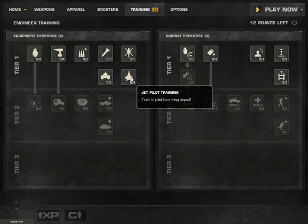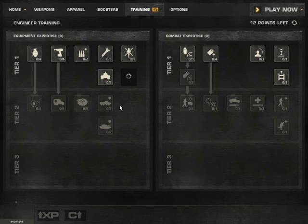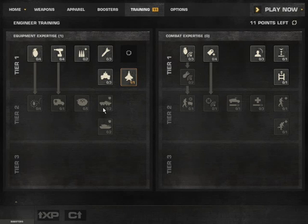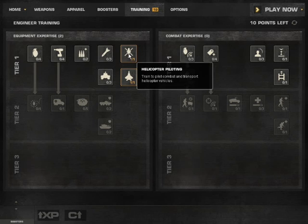So now let me assign the skills. You just need to click on a skill. If you hold your mouse over the skill you can see what it is. For example: helicopter training, helicopter piloting — trained to pilot combat and transport helicopter vehicles. You need this to pilot a vehicle at all. Not for ground vehicles, but to steer a jet or a helicopter you definitely need those skills.